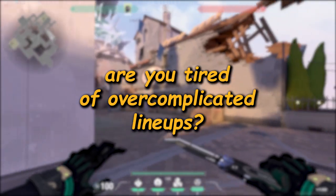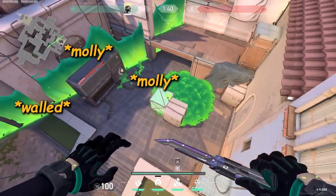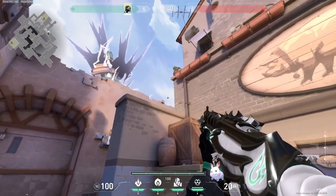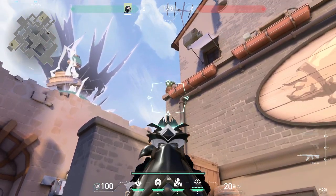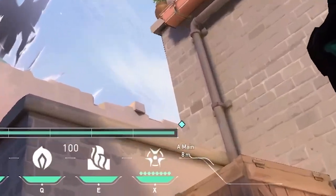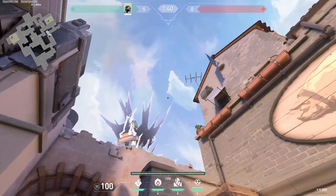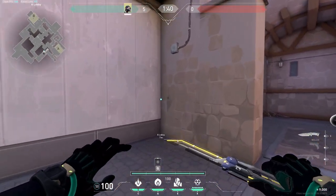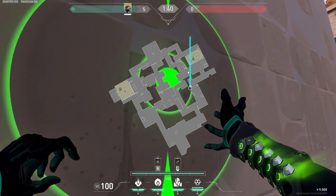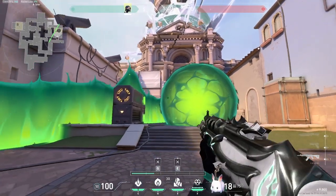Here's a full Viper execute for Ascent A site. At the start of the round, go to the center of this grate — it doesn't have to be perfect. Pay attention to the bottom of this corner — that will be the reference point. Take out your poison orb and place the top right tip of your poison bar on that reference point, then do a regular throw; that should land on DICE. Right after that, go onto this corner and cast your wall — the orb covers DICE, the wall covers heaven and tree at the same time.